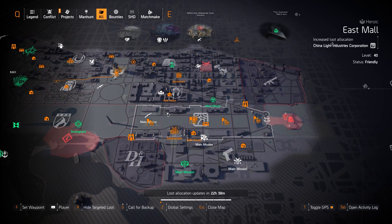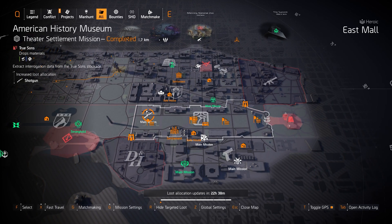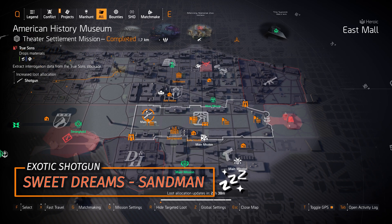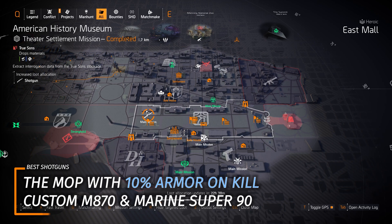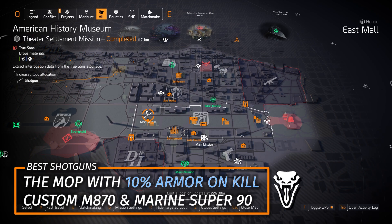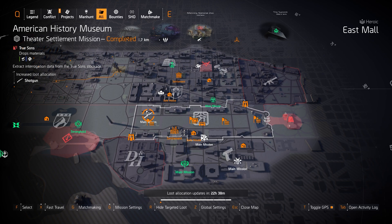We've got Shotguns at American History Museum. The Sweet Dreams exotic shotgun comes with the Sandman talent — you can one-hit melee kill anything that's not an elite, so red and purple barred enemies. Otherwise, the three best shotguns in this game are the Mop with 10% armor on kill, the Custom M870, and the Marine Super 90. I always run up close and personal talent on those.